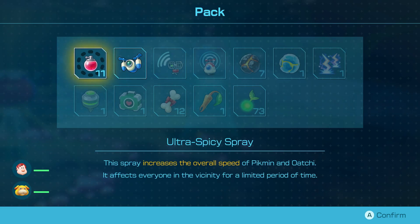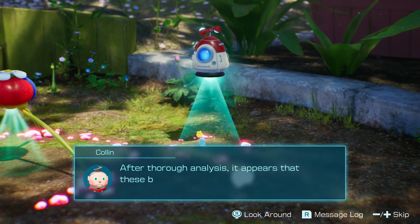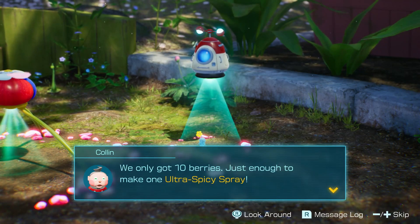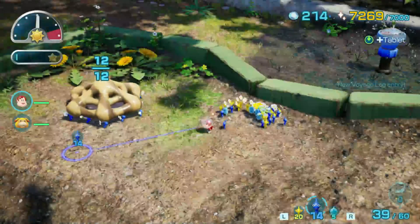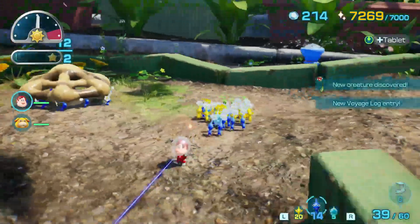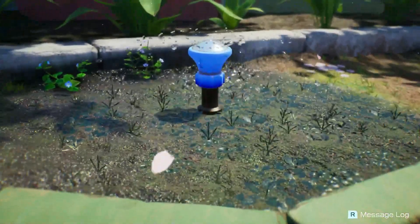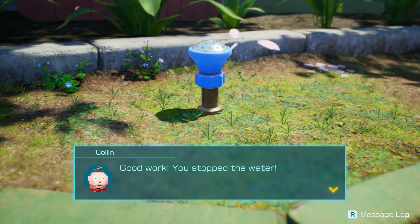That bar shows how many red berries we've got and how many more we need to make a spray — okay, that's what that is. 'After throw analysis, it appears that these berries contain large amounts of ultra-spicy essence.' We only got ten berries — just enough to make one ultra-spicy spray. I want to see, does this turn that off? It looks like it is — that's getting an entire cutscene. Good work, you stopped the water.